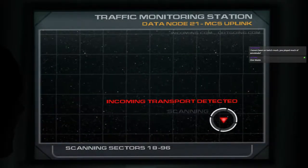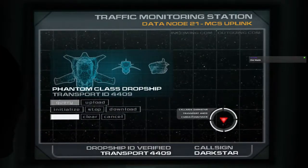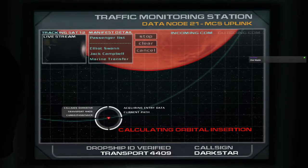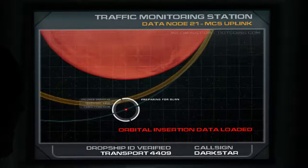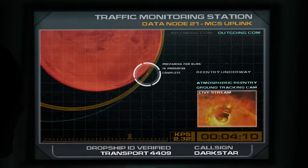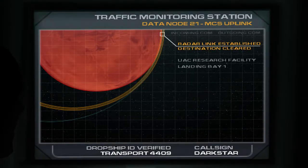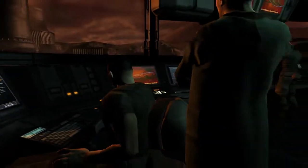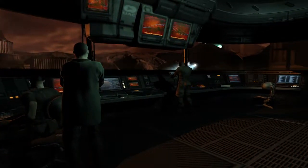Incoming transport detected. Mars approach, Darkstar with you, 07063, passing through 38,000. Roger Darkstar, descend to 2,000, set speed, contact ground on 26972. Roger that, Tower. We have them on radar, sir — they'll be landing in a few moments. Excellent. See that Counselor Swan is sent directly to me.